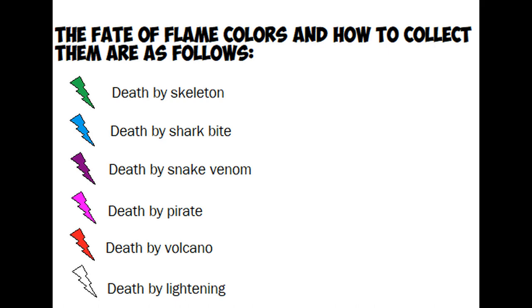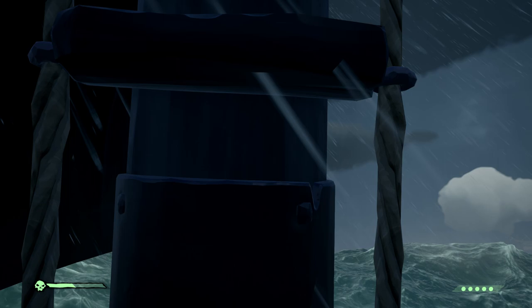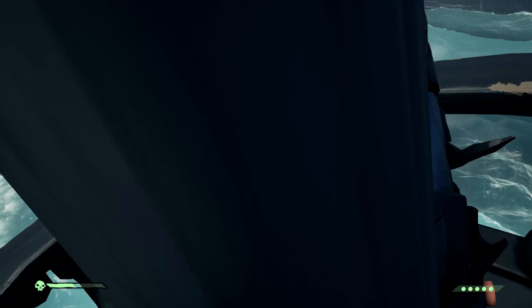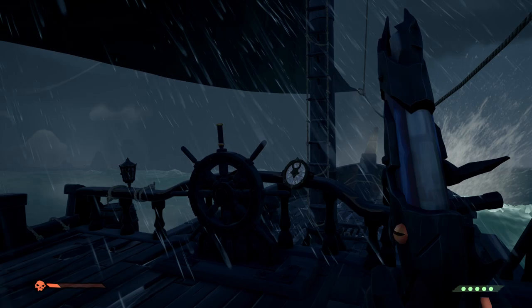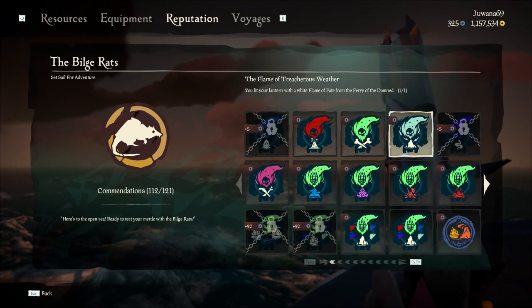As you can see, this is how it works — you can also see which color you can collect by which way of dying. It's not hard to collect all the different colors. For the lightning one, just sail into a storm, put down your anchor, and climb into the crow's nest. Then jump off the crow's nest a couple of times until you're low on health, then wait until the lightning strikes you.